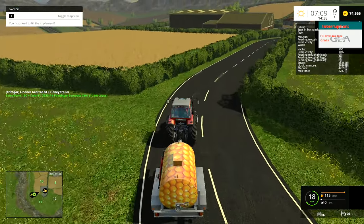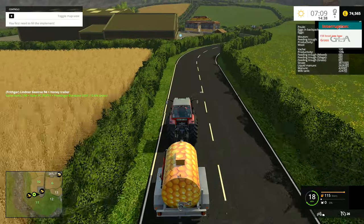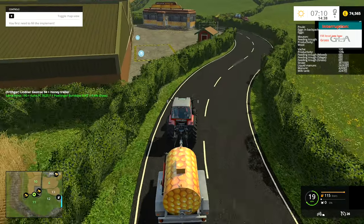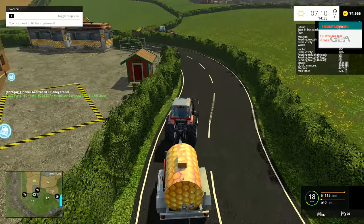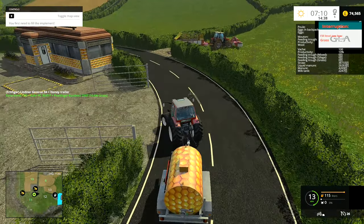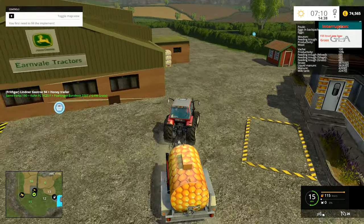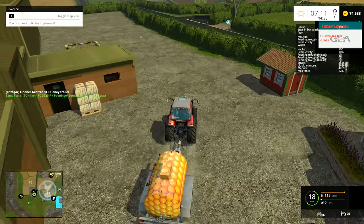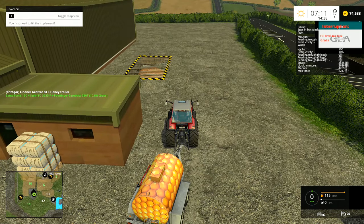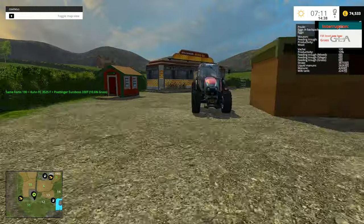Let's take this into the dealership, park it up on the flat, then run across the road and get the Sami over there with the mower on the front and the Pottinger. We can get a full load slowly chugging around that field. We'll take it up to the sheep first — we've got 150 sheep up there. I wonder where the wool actually sells.